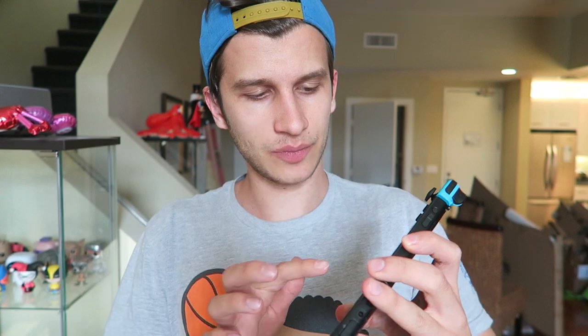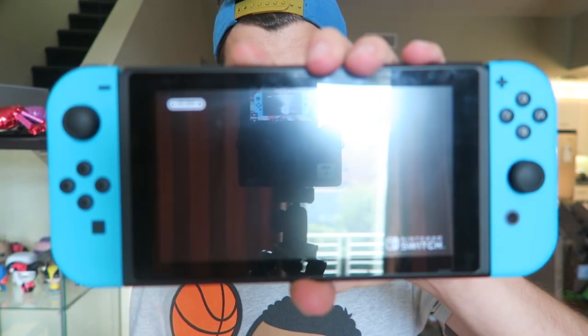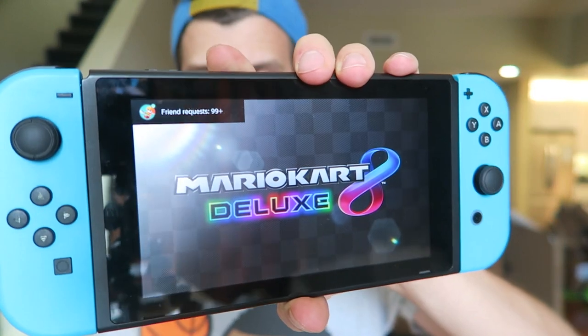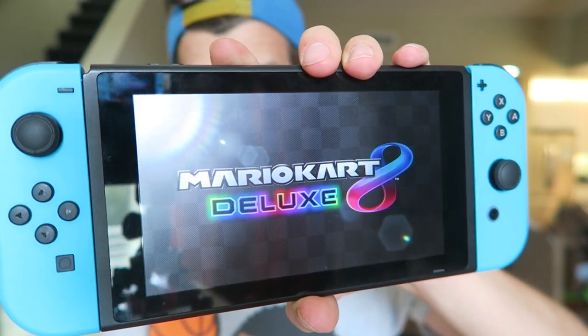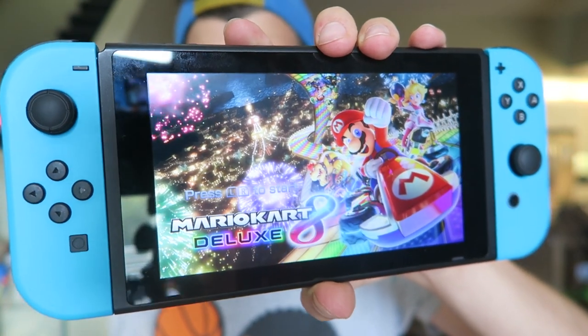Now we're gonna put Mario Kart 8 Deluxe into the Switch. Switch in hand, game cart here — let's pop this in and see how quick it loads. I've already got the download version of Mario Kart 8 in here, so not sure if that messes things up, but it should still go how it would with a cart. You can see there's a little cart icon — we'll tap on that, load this up with my profile. I think it's got pretty quick loads. And there's Mario Kart 8 Deluxe loading up all sorts of fast and furious. Ready for action, ready to race. This game is just incredible — loving it so much.